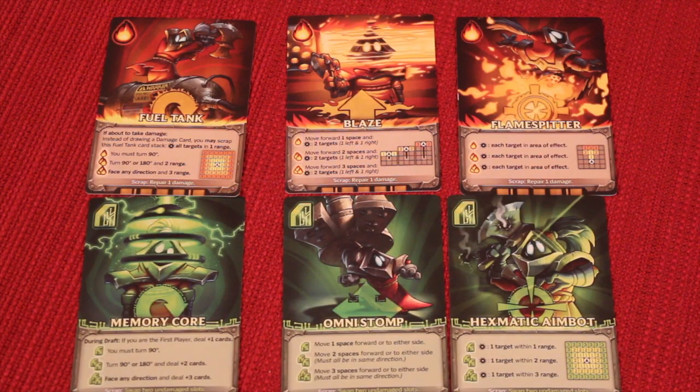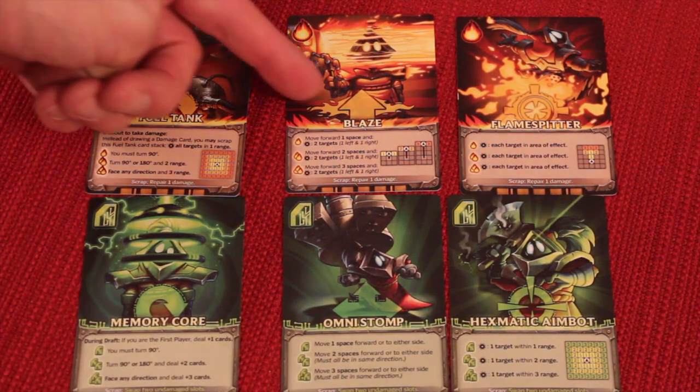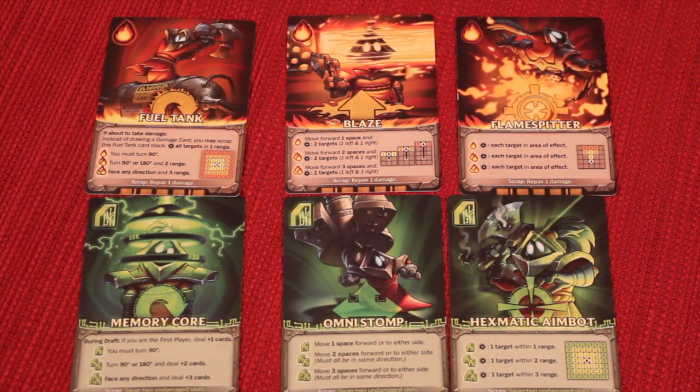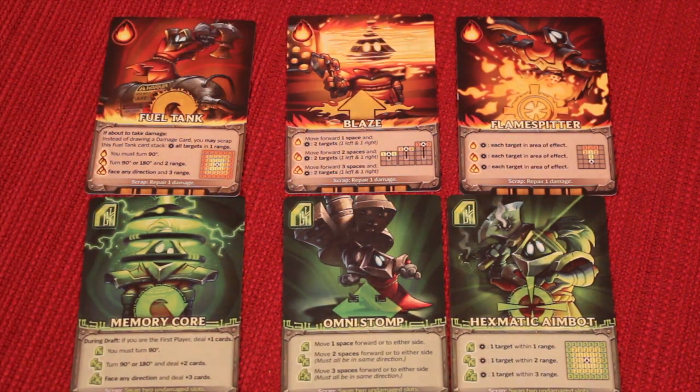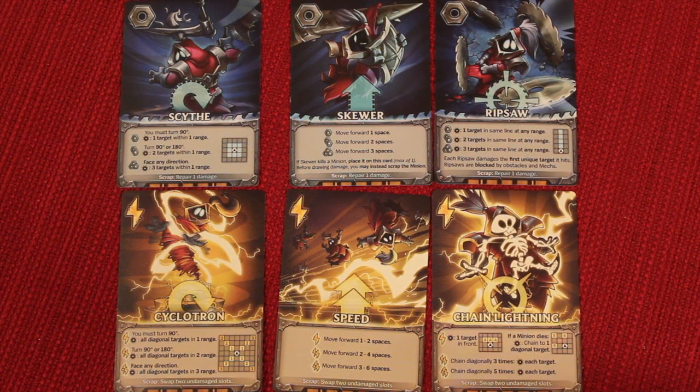There are three different types of cards in the game: some that allow you to turn, some that allow you to move, and some that allow you to attack. Within each of those three types, there are also different suits — fire, computers, metal, and electricity — but you're still turning, moving, or attacking through all these different types of cards.